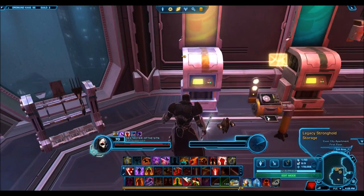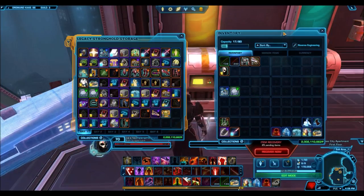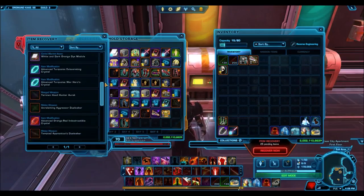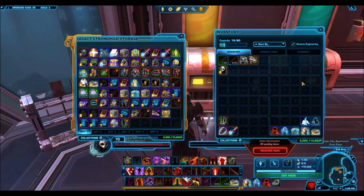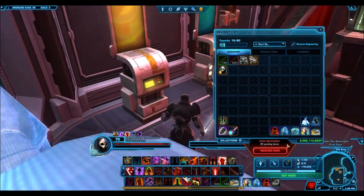One other thing to mention is that credits will also be legacy-wide now as well. Your credits will go into a bank, just like a guild bank, but it will just be for your legacy. It's going to be a lot easier to manage your credits if you're on a character that only has, like, 100,000 credits — you can just grab it from your legacy bank and go buy whatever you want from the GTN. You won't have to log out, go to your other character, and mail the credits. I've had to do that a ton of times — it's really annoying. There are just some awesome quality of life changes that are going to make the game a lot more fun.